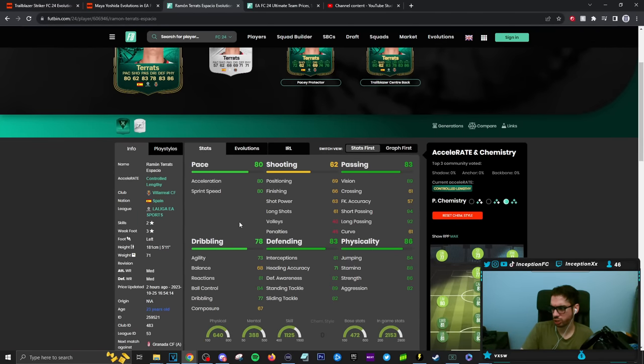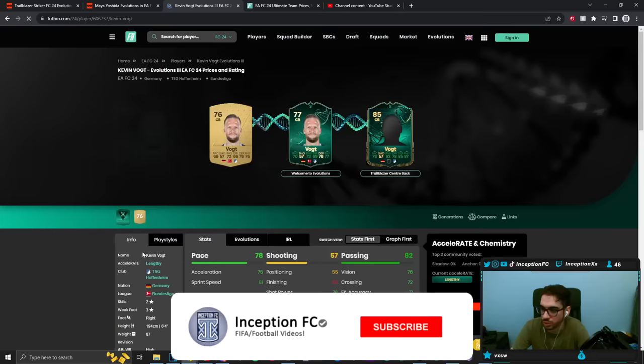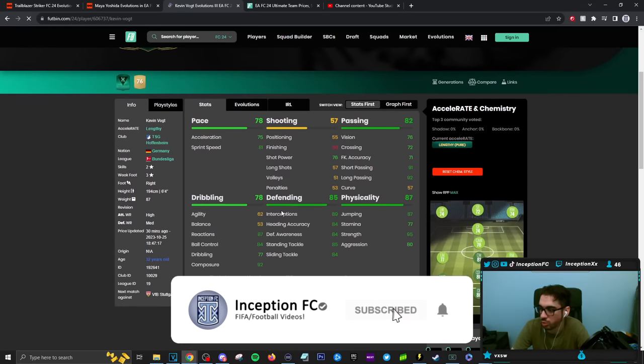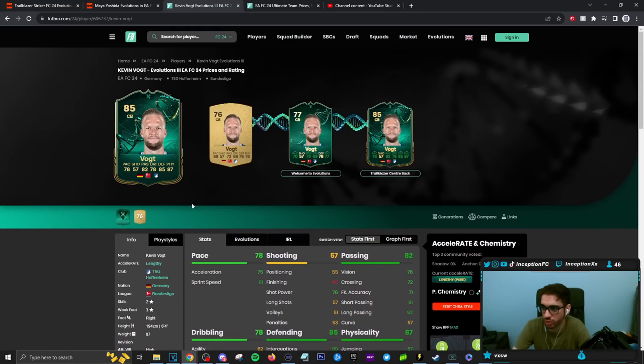Another player — medium-medium work rate, shadow chemistry style, five foot eleven, six foot four with a lengthy — pure meta play style for him. Shadow chemistry style for this guy, some people could go with that too — his pace would be in a decent area for a lengthy player.